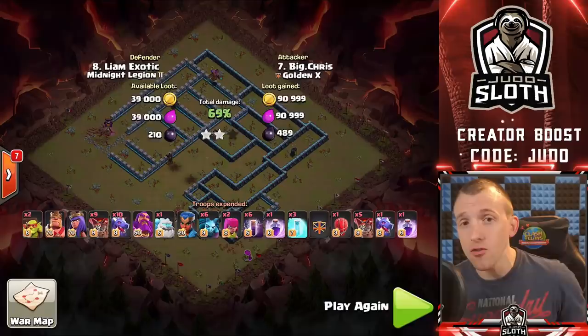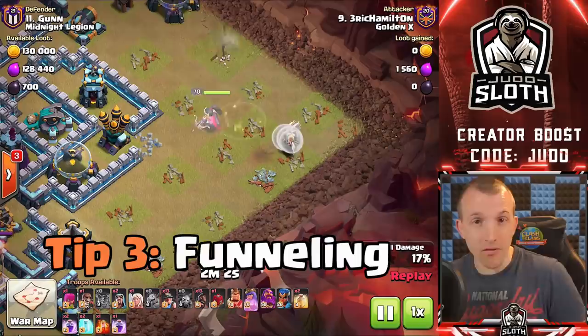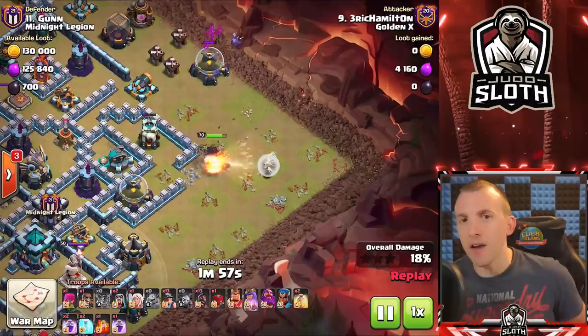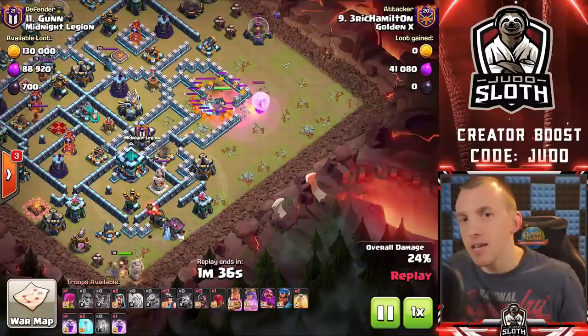Tip three is the most important skill in Clash of Clans: funnelling. I did a whole separate video on this very recently called 'Funnelling Explained' — I will link you across to that video after this one because it is a very valuable video. Towards the latter half of this list I will be covering things you might not have thought of, but I needed to have funnelling on the top ten list because it is the silver bullet of Clash of Clans — you have to get this right.